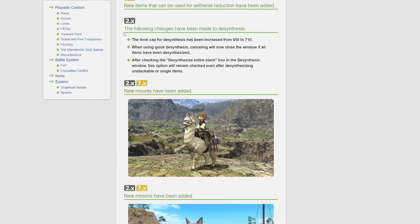The following changes have been made to desynthesis. The more important ones: when using quick desynthesis, cancelling will now close the window if all items have been desynthesized. After checking the 'desynthesize an entire stack' box in the desynthesis window, this option will remain checked even after desynthesizing unstackable or single items — so you don't have to check it every time.